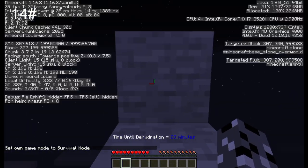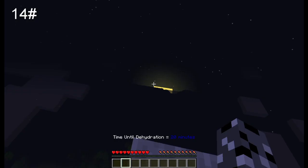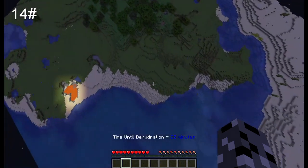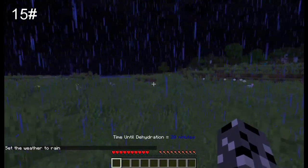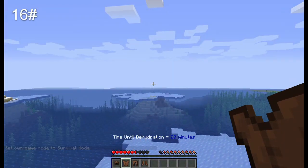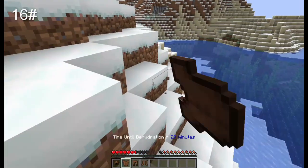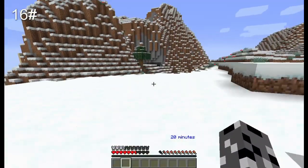The next feature is that if you go above Y level 200, you'll get altitude sick, which gives you the nausea effect for 15 seconds. If it's raining, thundering, or snowing, you'll have the slowness effect. In cold biomes such as a snowy tundra or a taiga, you get weakness and mining fatigue — unless you are wearing a full set of leather armor, in which case the effects go away.